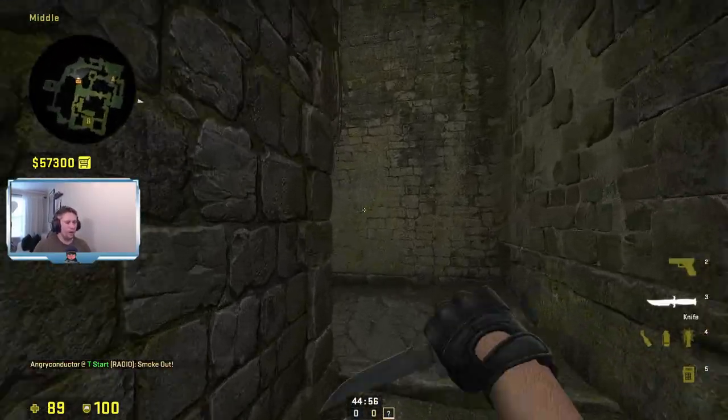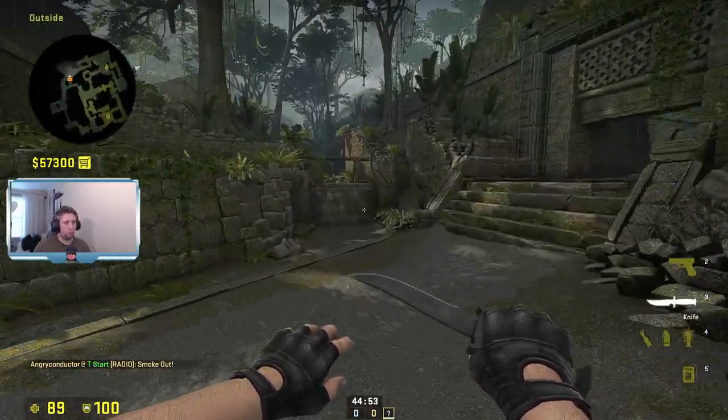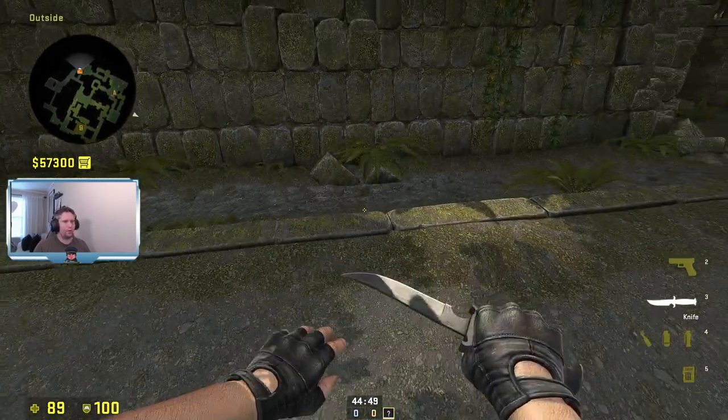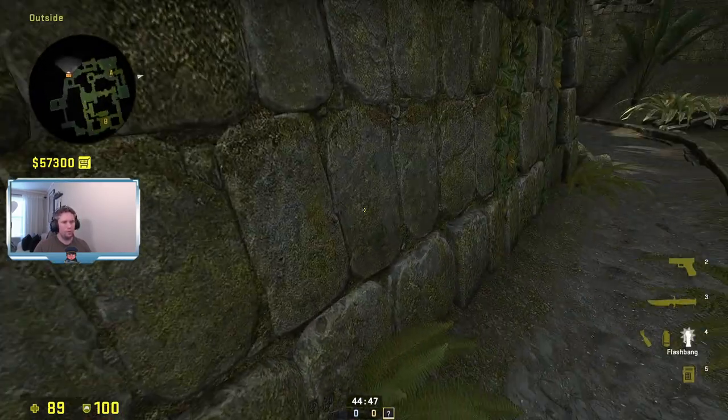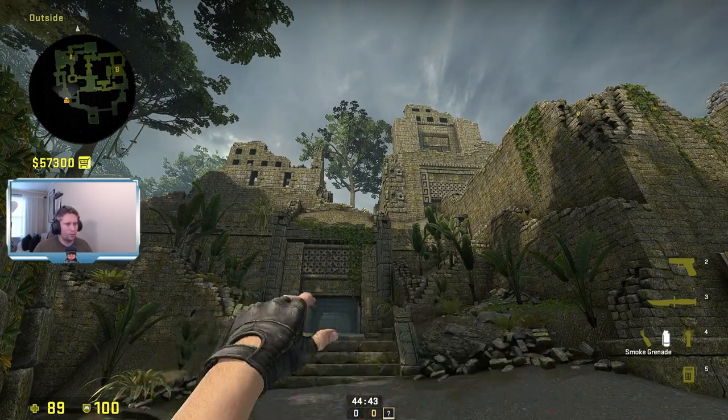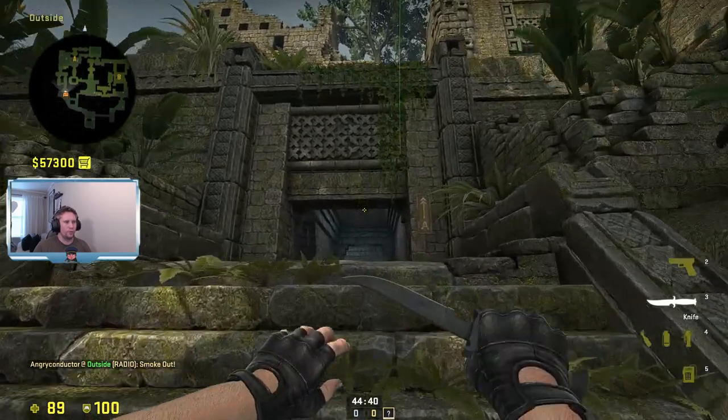If you want to go A, there are a couple of options. If you want to smoke off temple or the left entrance of temple, you just find these two stones, and you do a jump throw — and the left entrance of temple is smoked off.